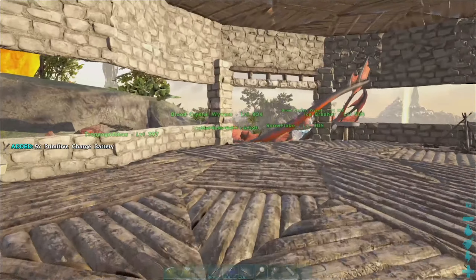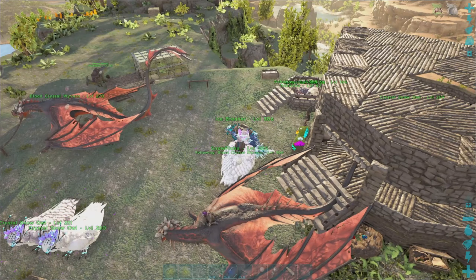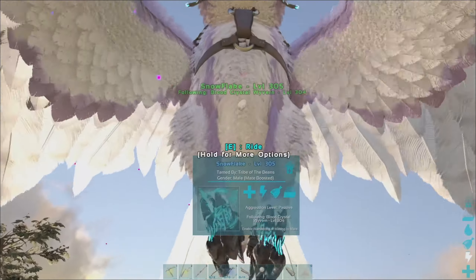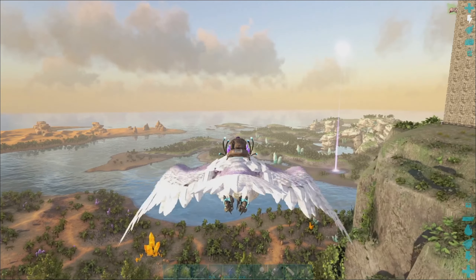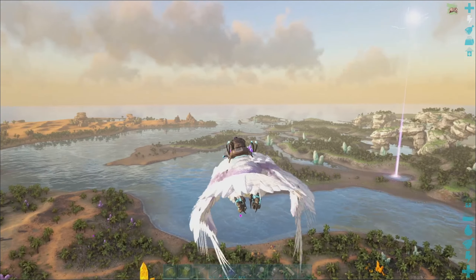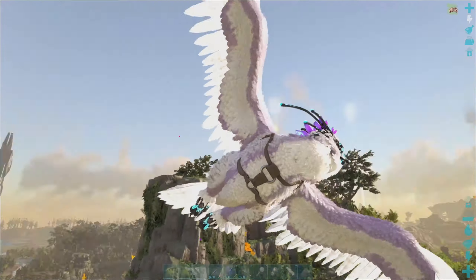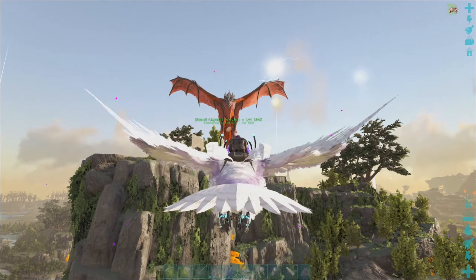I've got all the charge nodes — I had to go and get some metal, which sucked. We're going to ride over there. We'll ride Snowflake because the wyvern's a little bit heavy. The wyvern will follow us and I think our nearest charge node is just down here. Where are we? Come on, wyvern — don't be all slow. They're just really slow.